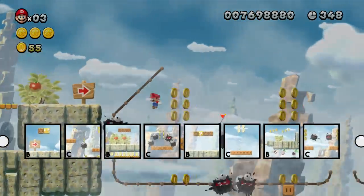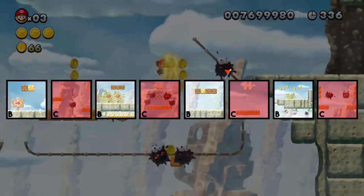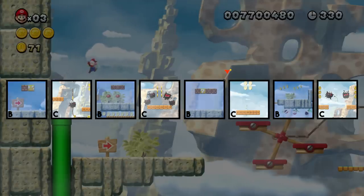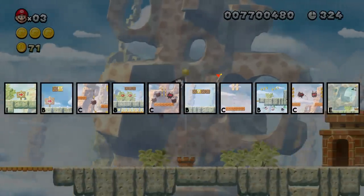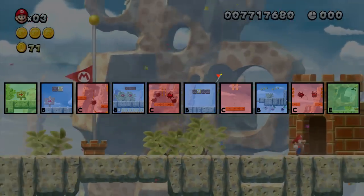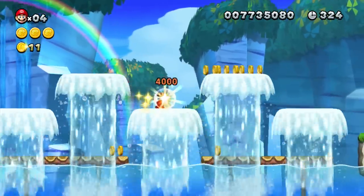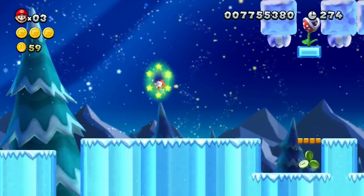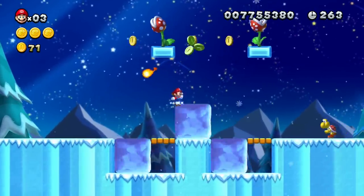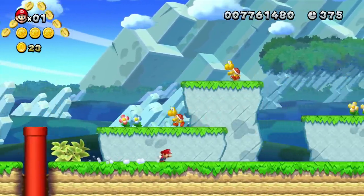Taking a look at how this level is structured, there are only four mandatory main platforming challenges — two before and two after the checkpoint — and between those challenges there's always breathing room featuring different things, from small fun moments to secrets to optional challenges. The mandatory challenges only make up a little less than half of the level. Earlier levels often only feature two mandatory platforming challenges, while the rest is dedicated to other things. This is one of the very defining traits of Mario: very few platformer games focus as strongly on the downtime between challenges.